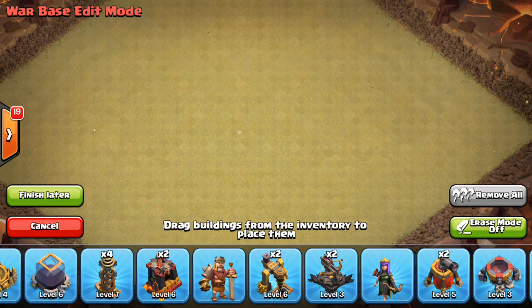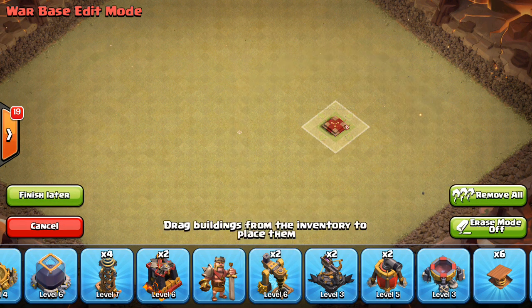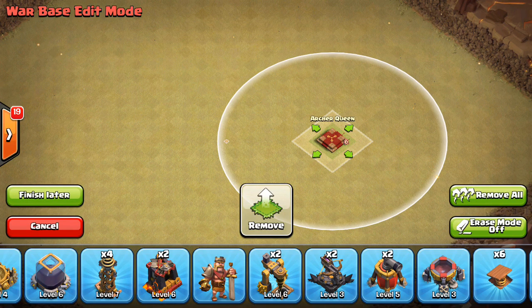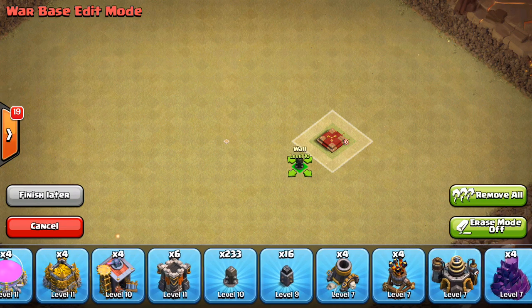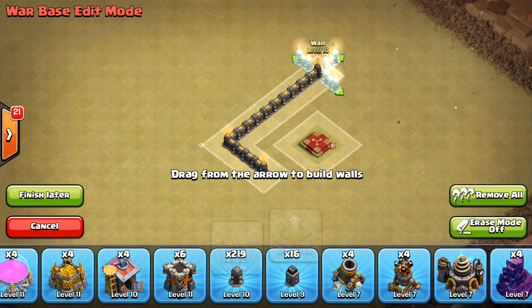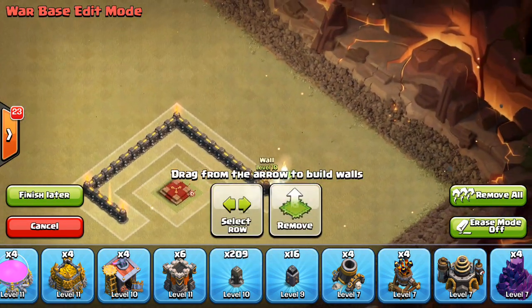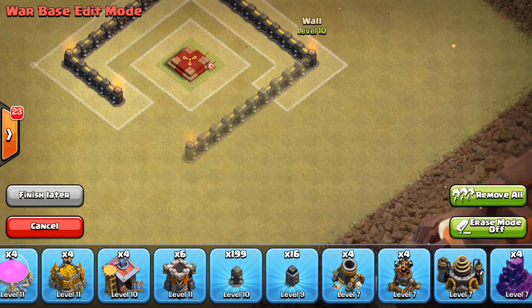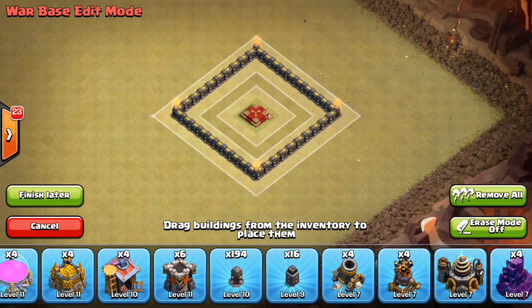Obviously you want to have an offset queen, so that's the first thing I do — I'll put down my queen pad right there. That looks good. Typically I put this little compartment around her, just three tiles away from her I have the wall, just like that. She probably won't hop that wall in any circumstances unless you're really unlucky, so this is always a good thing to do.